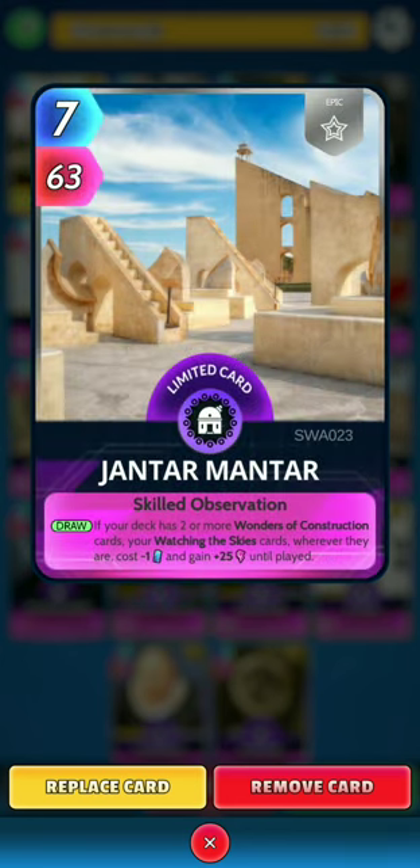Next, Jantar Mantar: on the draw, if your deck has 2 or more wonders of construction cards, your watching disguise cards wherever they are cost minus 1 energy and gain 25 power until played. We want to rotate this card around as soon as possible.